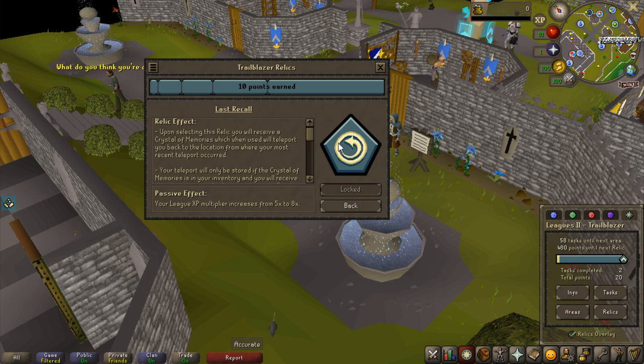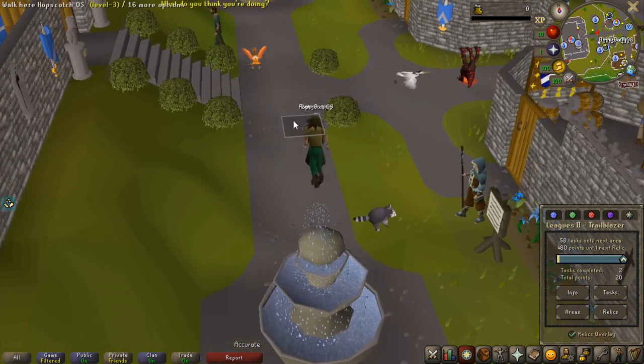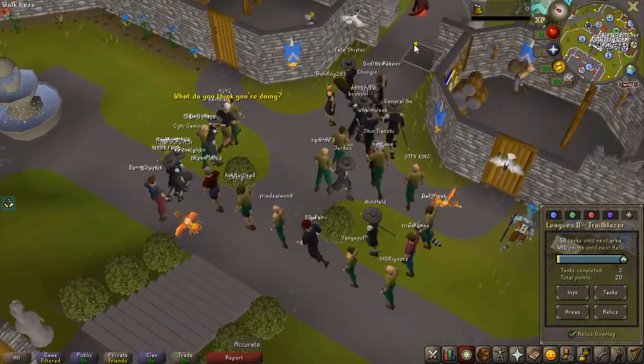For example, I'm doing the Nightmare. I teleport to Darkmare or whatever it's called with the Drakken's Amulet, I run to the boss, I kill the boss, I teleport back to the bank. Then when I have all my supplies again, I can instantly teleport back to the Nightmare using that. I can do that every single time. So let's get some tasks done and gain some relics.